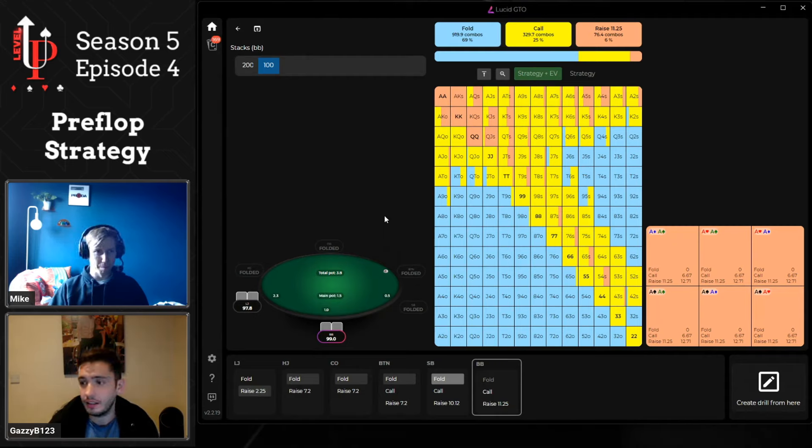Particularly against thinking players, three-betting light from the big blind is incredibly effective because it's given so much credit. People assume that with a pretty good hand you would have just called given the great pot odds, so when you three-bet they tend to put you on a very strong hand and might even make big folds with hands like king-jack suited or ace-jack offsuit when they're supposed to call or four-bet. You really get a lot of respect, at least at first.